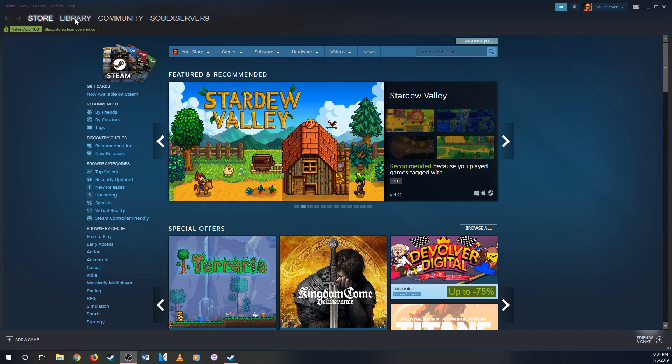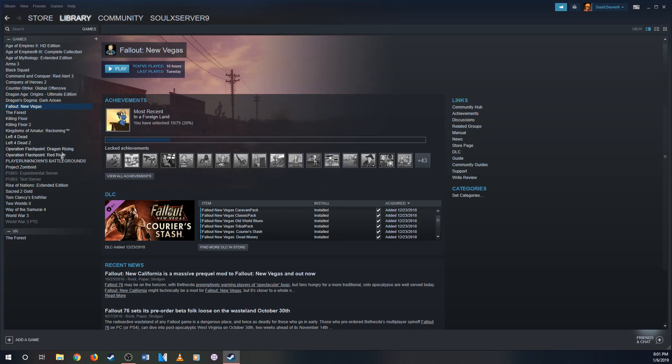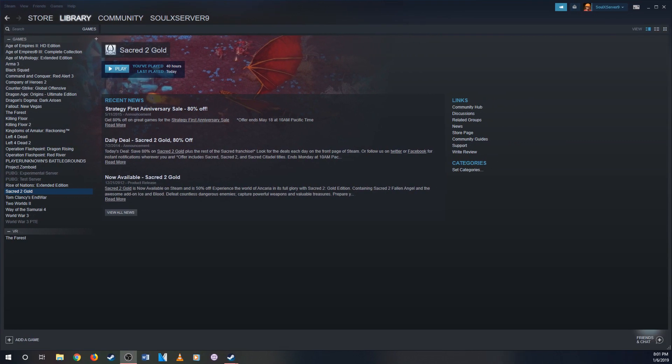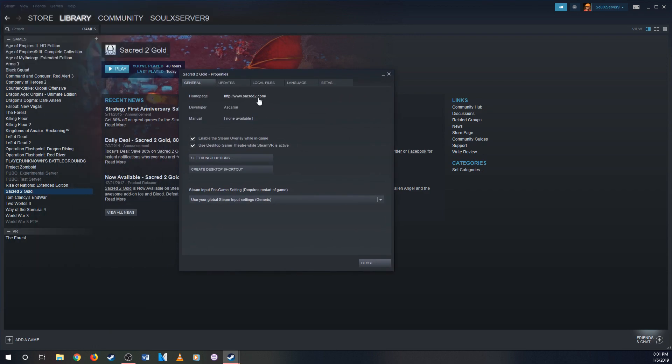I restarted my computer and I'm gonna go back to the library and go to Sacred 2 — but don't play it. I'm gonna search for properties. Oops, didn't mean to move that.